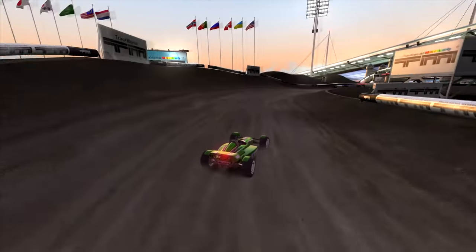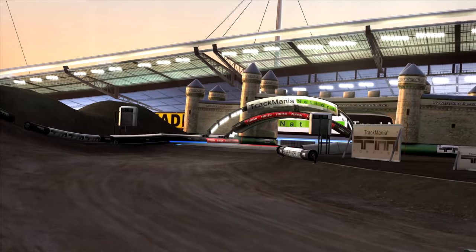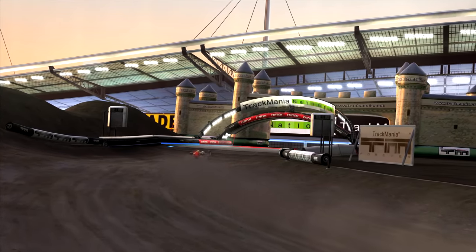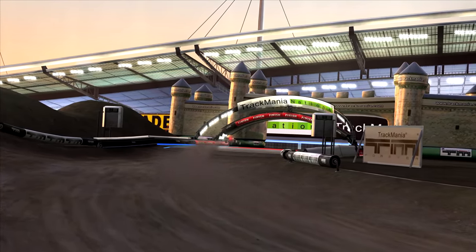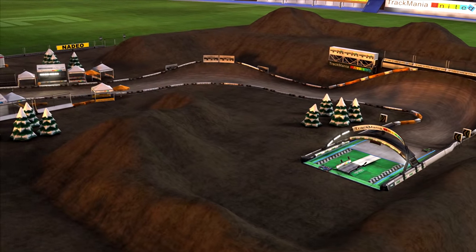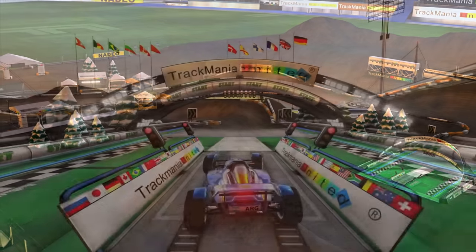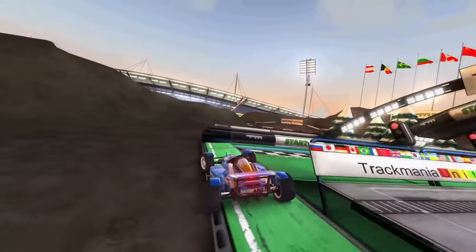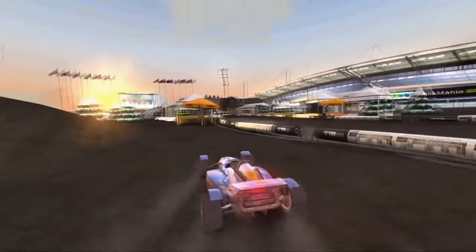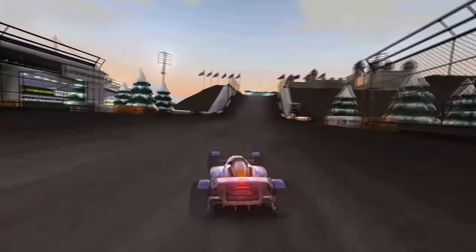That is why on the following turn, he went all the way from the inside to the outside barriers, carrying as much speed as he could towards the big jump. He then landed far on the left side and did a smooth final turn into the finish. For its time, this was a very strong record, and players started thinking outside the box in order to beat it. The first and most readily available shortcut idea on AO2 Race was to skip the first turn by beelining directly to the checkpoint.